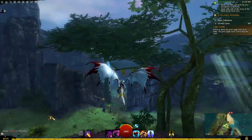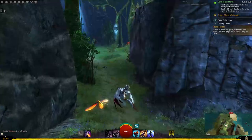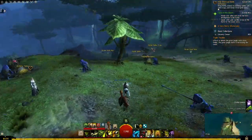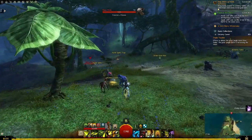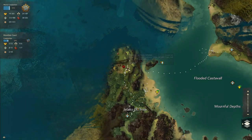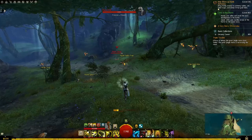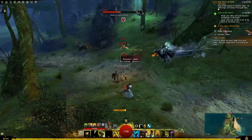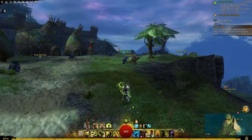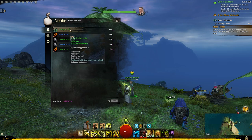We've got the waypoint on our radar - let's go there. We need to find Explorer Malcolm, collect firefly essence and so on. That also took a couple of minutes. Let's go talk to the guy and get the Firefly in a Jar.